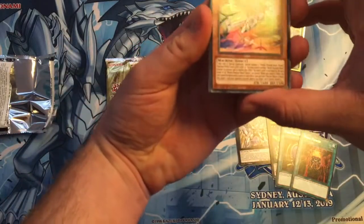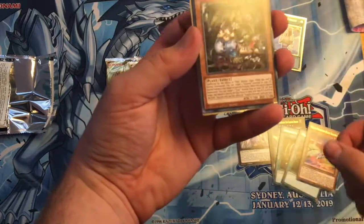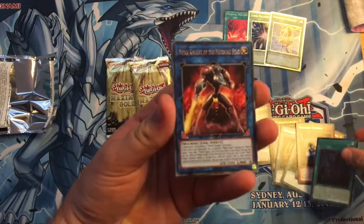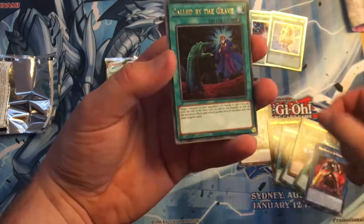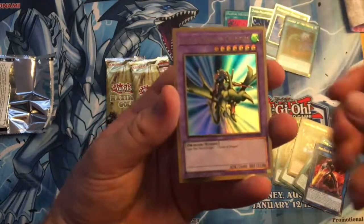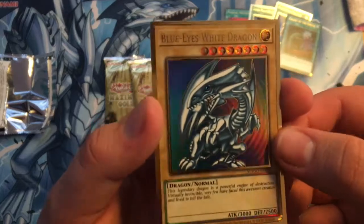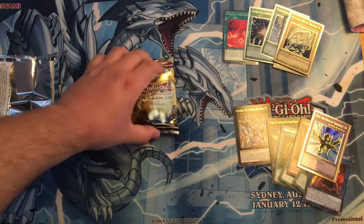Pack two. We got Mecha Phantom Beast Cult Wing, Trap Chicks, Dio Nero, Lair of Darkness, Mech Knight Link. Ooh, Call by the Grave — that's a very good reprint, we'll be saving that for something. Our first foil is Gaia. And our second foil — look at that Blue-Eyes. Very nice.